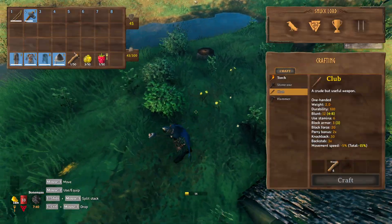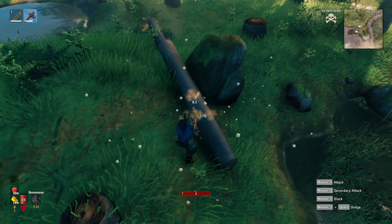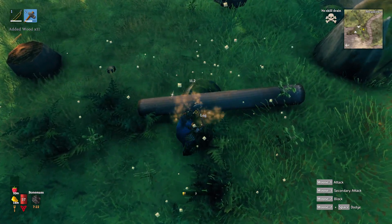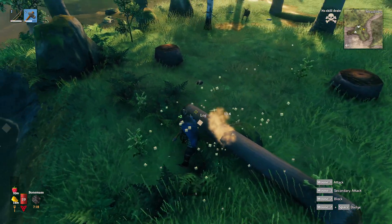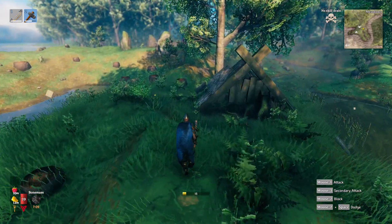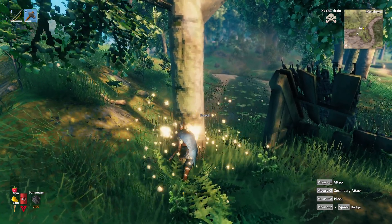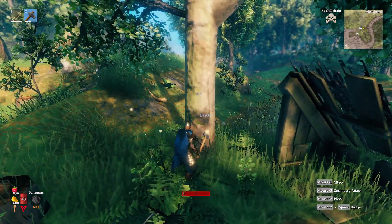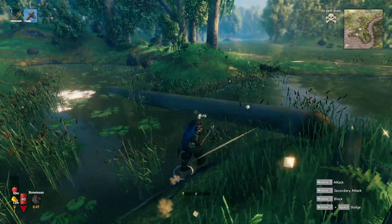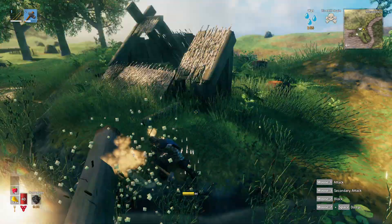Maybe we take the sailing buff and sail our equipment over there. I think the blast furnace doesn't take any ore, so I guess I just use my forge wherever and mass produce a bunch of black metal. Let's chop some trees — the stone axe… wait, I know where my bronze axe is. We should have picked that up. I died so I never moved it.